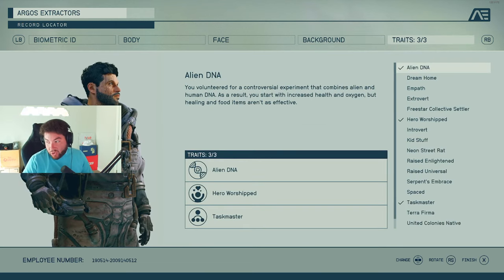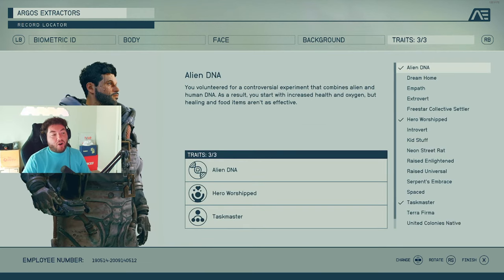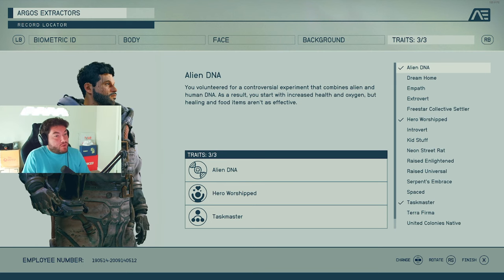Next up are the traits. The traits are all optional — you don't need to do this. When you read through them, you'll understand why they're optional, and why a lot of people may not even choose any. You can choose one, two, or even three.